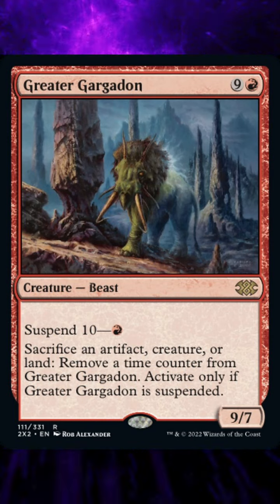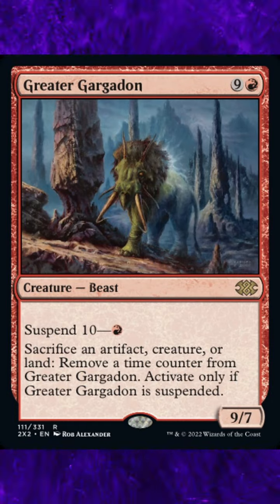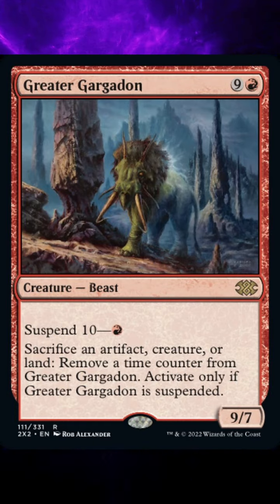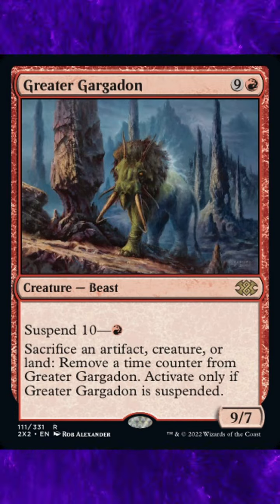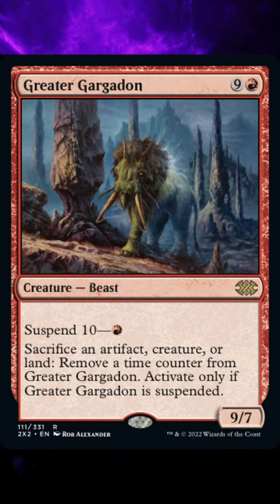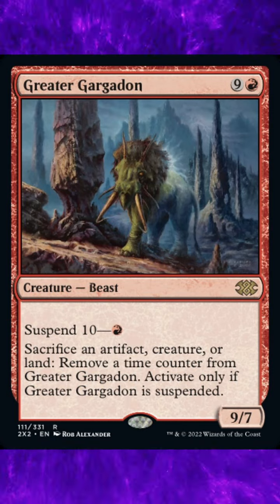To cast this card costs 1 red and 9 generic mana. It is a creature — Beast — and the card is a rare. It has the ability Suspend 10 — 1 red mana. Sacrifice an artifact, creature, or land: remove a time counter from Greater Gargadon. Activate only if Greater Gargadon is suspended. Its stats are 9 power and 7 toughness.